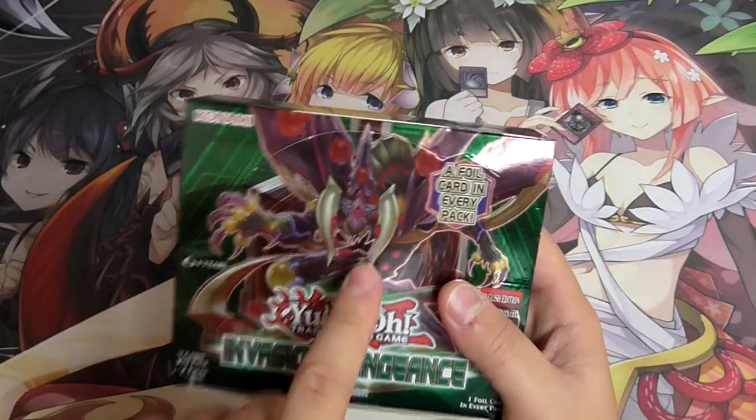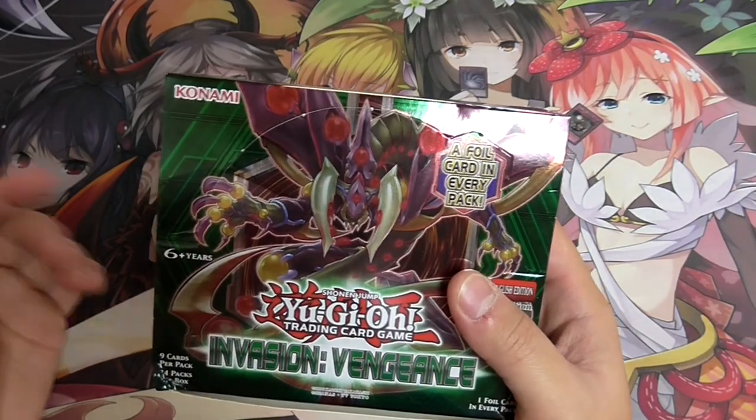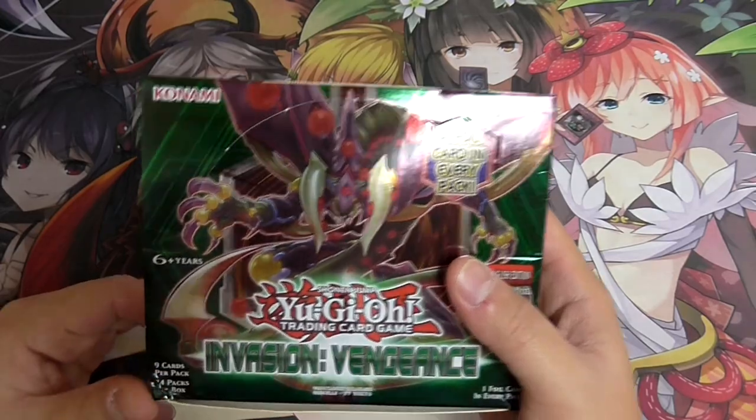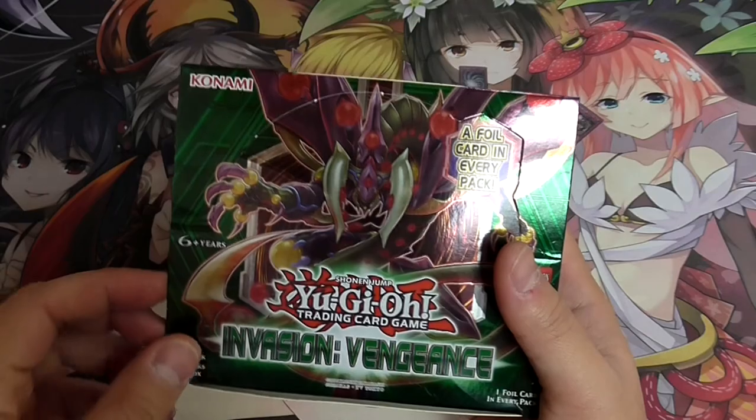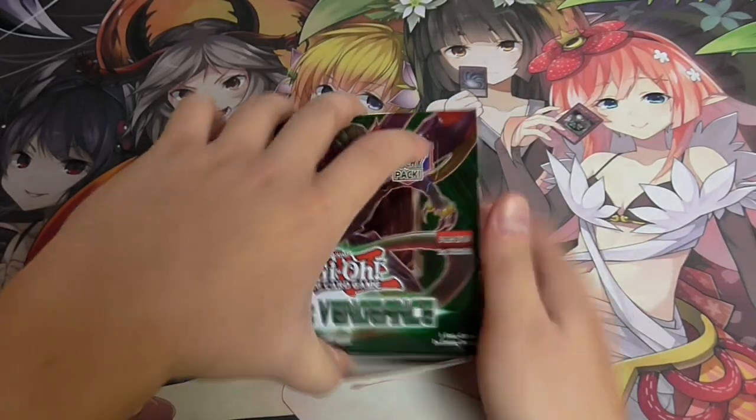New decks in this set include Star of Venom, Future Dragon which is of course Predator Plants, as well as Crystron and Chemical Beasts. There are also new player cards - the last five cards of the set. So let's get started.